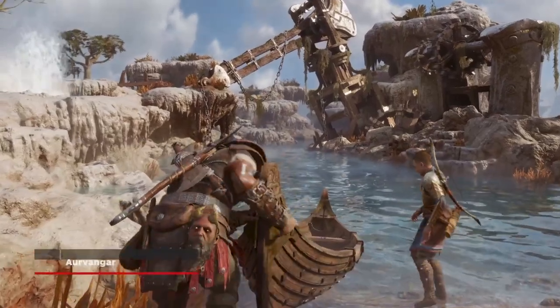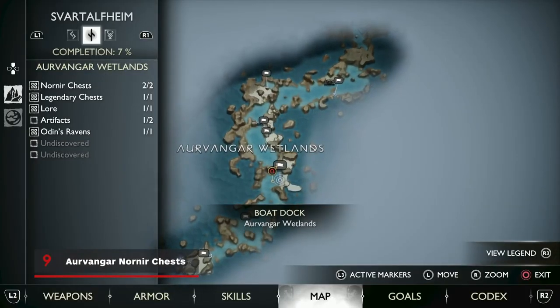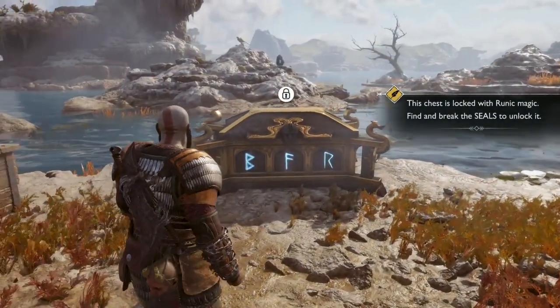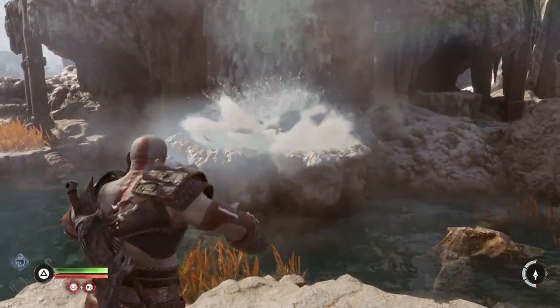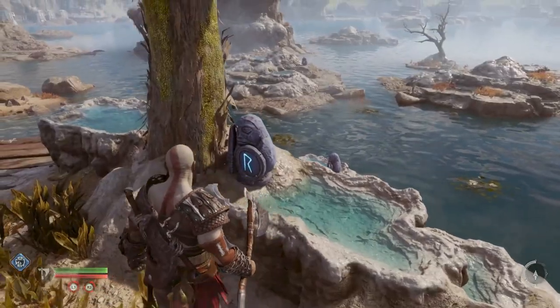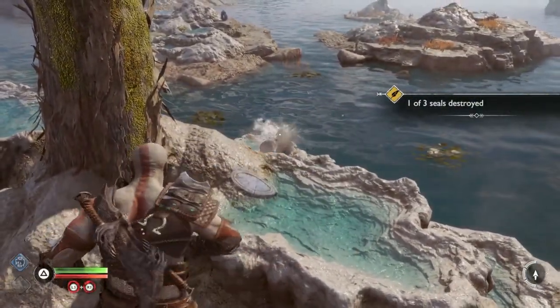When you first arrive in Svartalfheim, there will be a number of side areas where you can beach your boat. In the area where you learn how to freeze geysers, there's a Nornir chest with a health upgrade inside. Jump up on the tall outcropping by freezing the geyser closest to the beach and climbing on top — you should see all three Nornir seals from here, so break them with your axe and then open the chest.